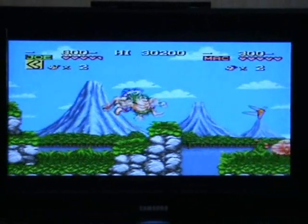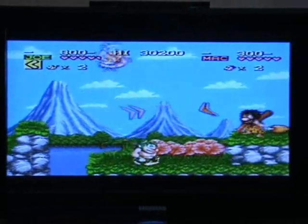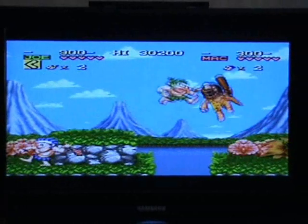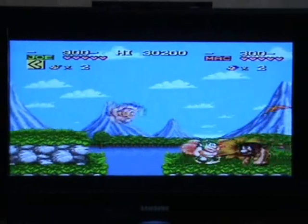In the top left corner and top right corner you've got your energy and your lives. You refill energy by collecting bits of meat like this here — there are bigger bits and smaller bits of meat, and they all give different amounts of health obviously.